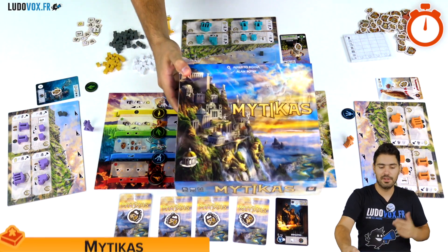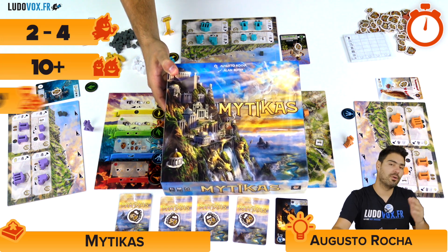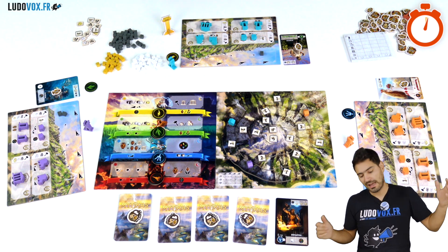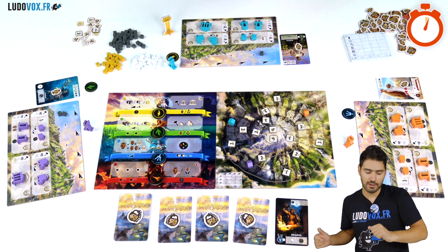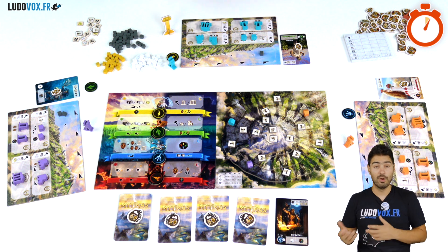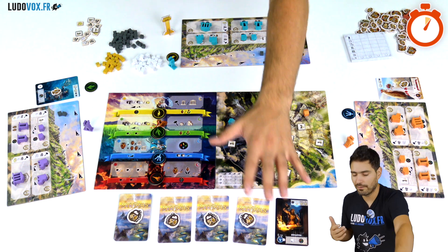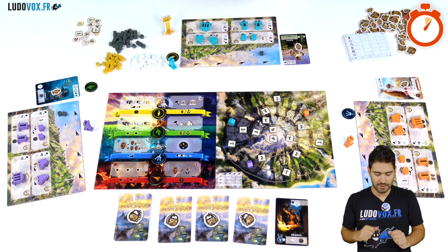Hello, I'm Mathieu from Ludovoc.fr and today I'm going to give you an overview of Mythicus. Mythicus is a 2-4 player game for players ages 10 and up and plays for around 30 to 60 minutes. In this game you play as builders and you want to build on Mount Olympus, bringing your resources up several steps of the mountain. The higher you build, the more points the buildings are worth, and you'll combine moving resources, building, and attracting the favor of the gods through worker placement.